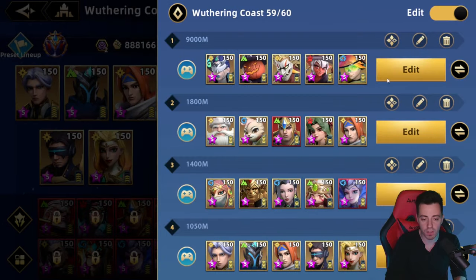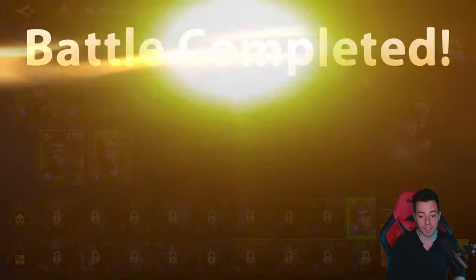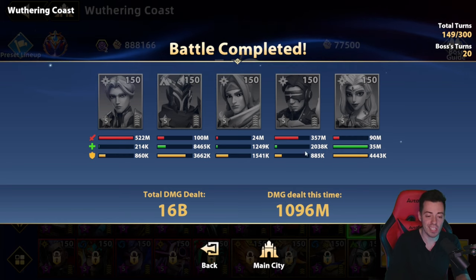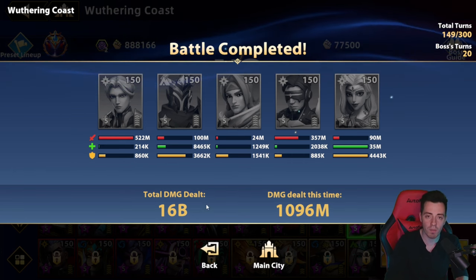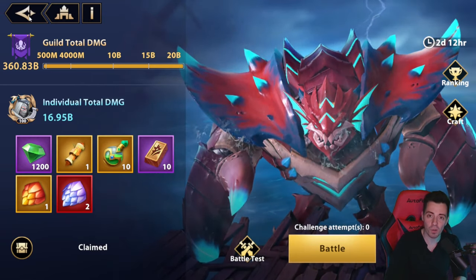You can also use Rister instead, but generally I love using Rister in another team — my direct damage team. If you try Rister here, you get a bit better score than Valentina. But Valentina is a bleeder designed for this kind of team, while Rister is designed for many different teams. So this is why I love using Rister outside of this team. Villette: not a great hero for the Wuthering Coast.